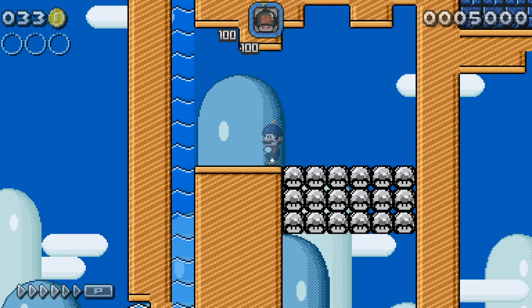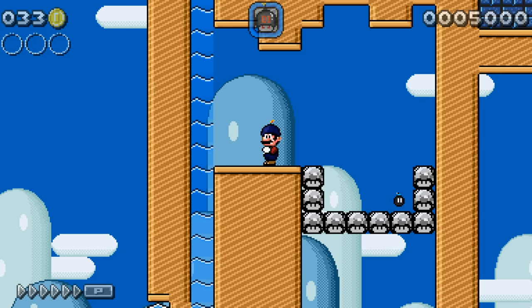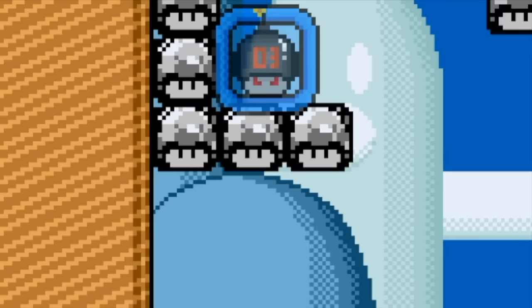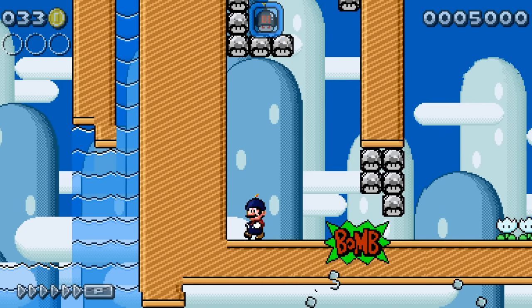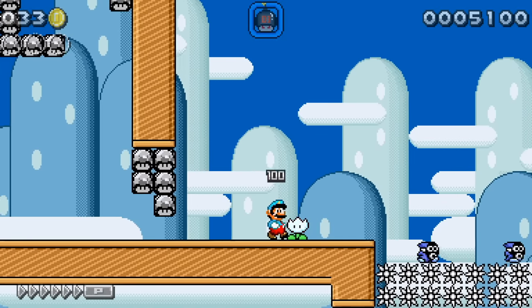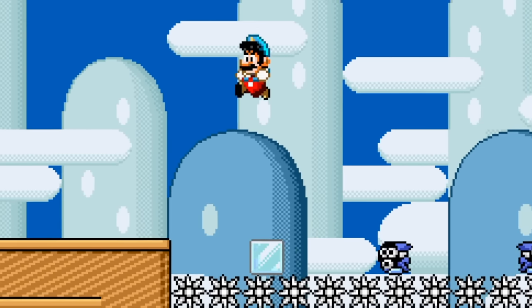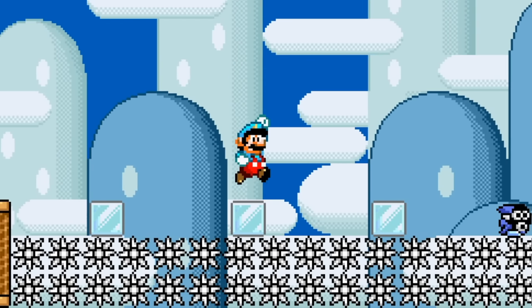Next up we have Bomb Mario. He looks really cool in this Mario World version — I like it. There's a three on it, but I don't know what that means. Seems like we can only throw one bomb at a time. Let's grab the old Ice Flower. Ice Flower would have been great to have in Mario World — being able to freeze all the enemies, especially all the piranha plants.